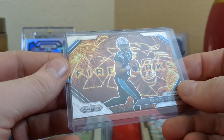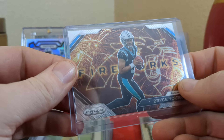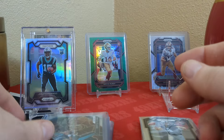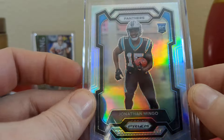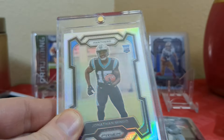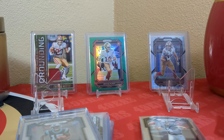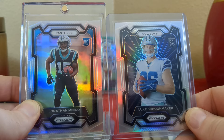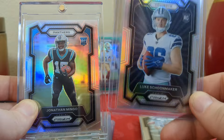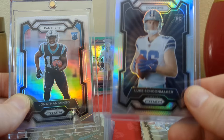I am going to put Bryce Young inside a one touch — not sure yet. And then I got a Silver Jonathan Mingo rookie — threw him in the one touch. If you look at this rookie Silver, pretty sure it's a variation Silver. You look at this one — pretty sure this is the variation, a Luke Schoonmaker. It doesn't say variation on the back, doesn't have a V or anything, so I'm pretty sure that's the variation.